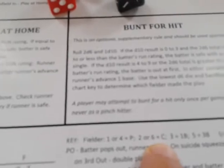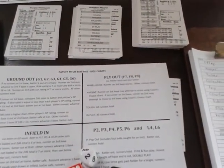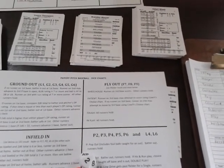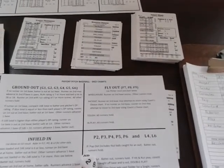Kershaw lays down the sacrifice bunt — rolling 24 on the 2d10, which is good (7 through 92 succeeds for an A bunter). Rolling a 1d6 — it's a 6, fielded by the catcher Norris. The throw goes 2-4; second baseman covers first. Ellis advances to second. Runner on second with one out, and Chase Utley comes to the plate.